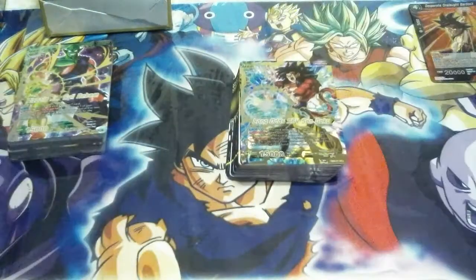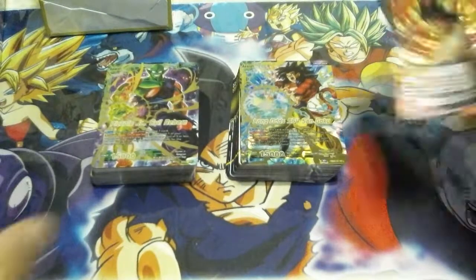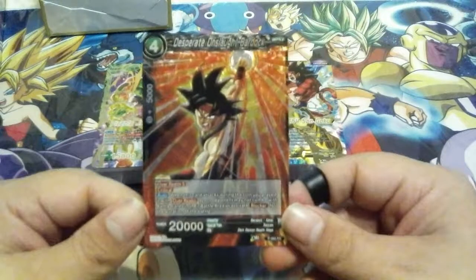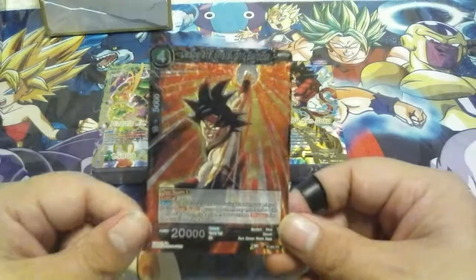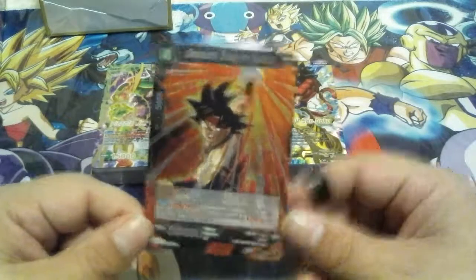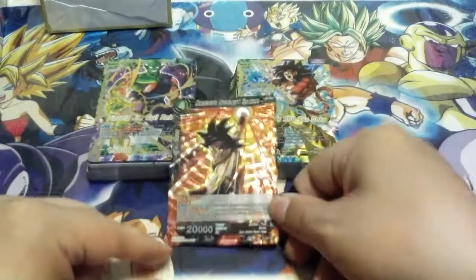So that would be the Goku lineage deck. We've got the Goku's lineage deck, we've got the Piccolo deck, and my very first ever Dash Pack — I'm glad to share it with you YouTube, and it happened to be the one I wanted: Desperate Onslaught Bardock. I'm looking for three more, so if anybody has them hit me up. I'm willing to do maybe three to four bucks a piece on each of them.